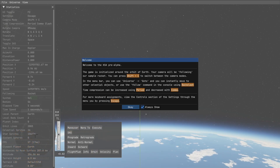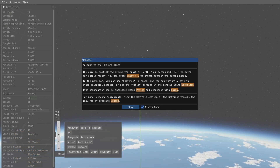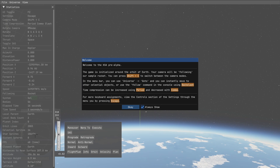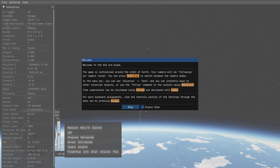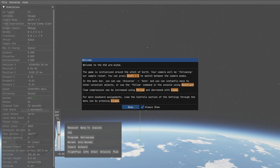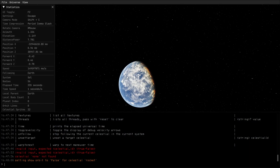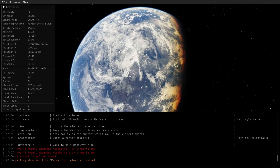We are greeted with a nice welcome dialogue on startup. That indicates to me that they are already preparing the first public build. It explains to you where you start, how to control the camera, how to go to other celestial objects, how to bring up the console, control time warp, and how to access the menu. We got some nice impressions of Earth in various camera angles.